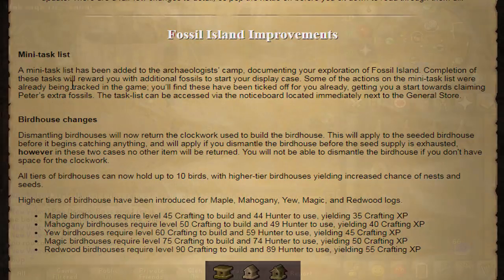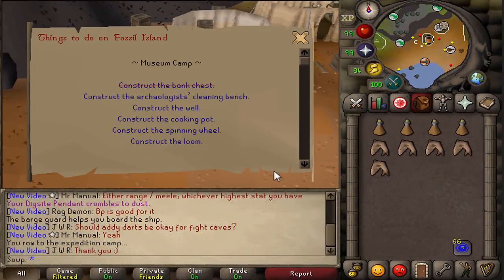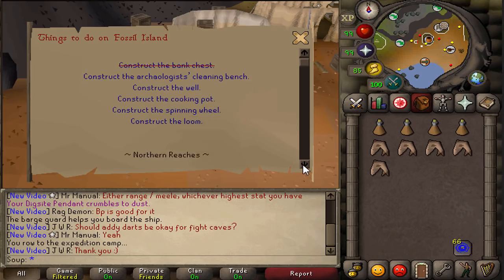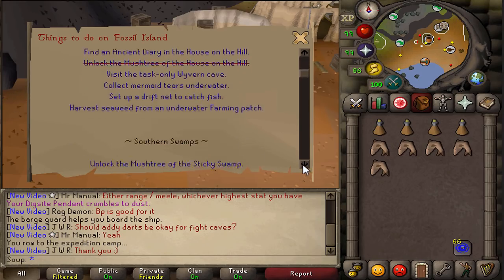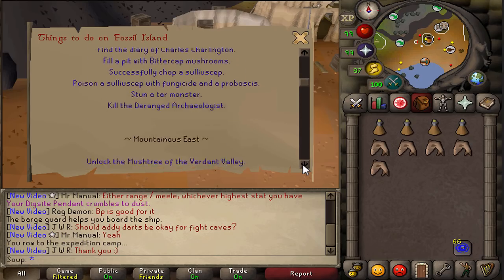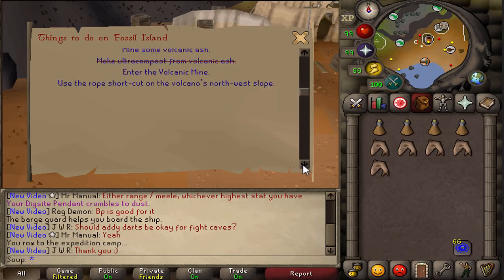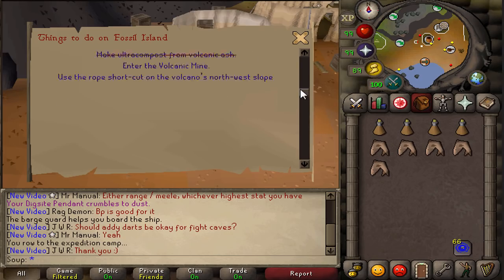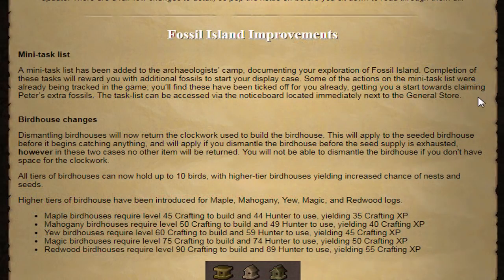The first thing is a mini task list which has been added to the Archaeologist Camp, documenting your exploration of Fossil Island. Completion of these tasks will award you with additional fossils to start your display case. Some of the actions on the mini task list were already being tracked in the game, and you'll find those have been ticked off for you already. The task list can be accessed via the notice board located immediately next to the general store.